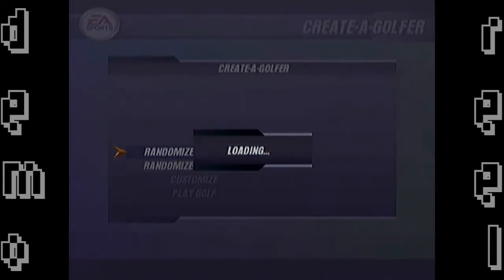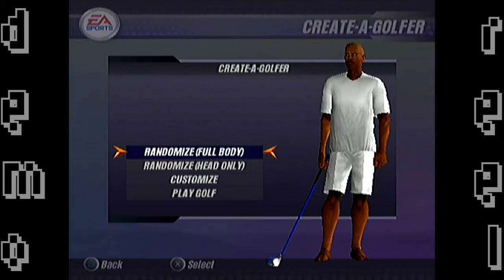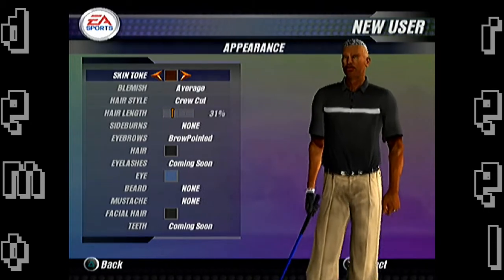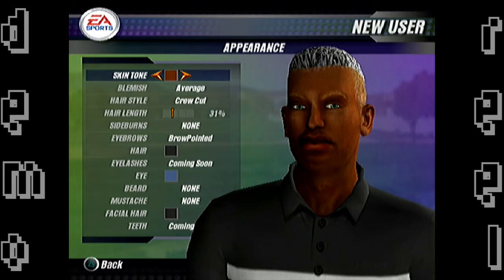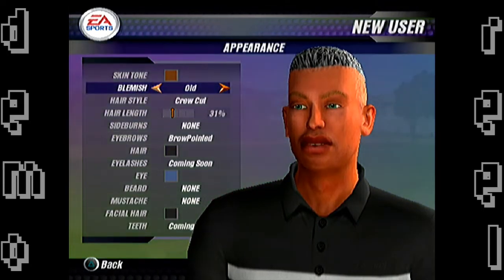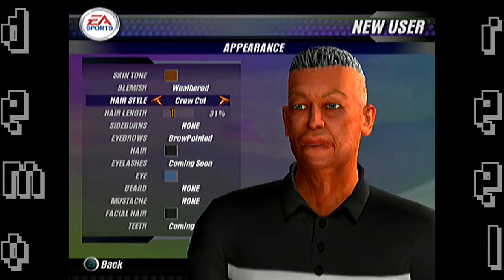Can we go into Create-A-Golfer here? This is pretty cool if we can do this in the demo — we don't get to do a lot of Create-A-Character type stuff. Looks like we can do some randomize; we have to randomize and then we can customize. This is definitely not something we could do before. It looks like there's a bit of a lag when scrolling through these, which means it takes a little bit to see exactly what you selected. I like this, it's a good look.